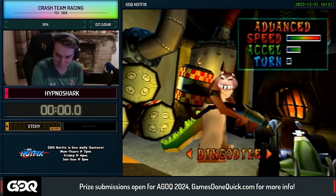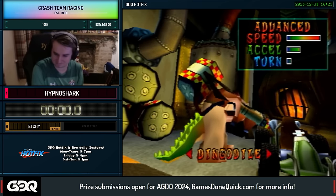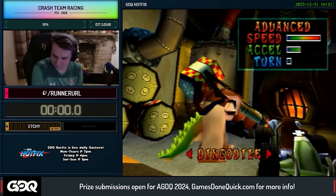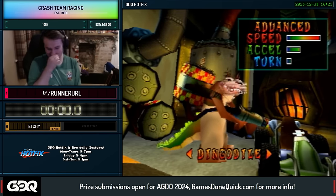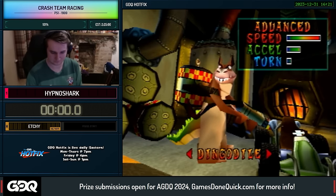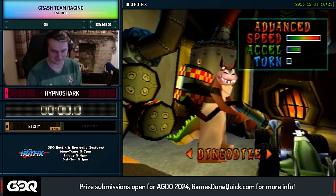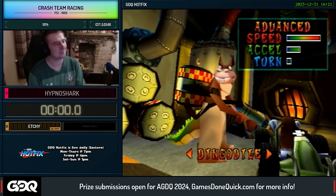Hypno's going to be doing two different runs today. One is going to be Crash Team Racing 101%, and then will be followed up by Mario Kart 8 Deluxe — 48 tracks, 200cc, basically a bunch of the DLC tracks. Not all of them, because there's 96 total, so this will be 48 tracks, a modest amount, but still plenty of racing goodness.